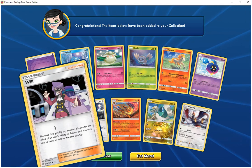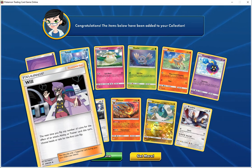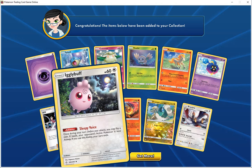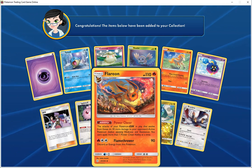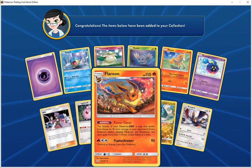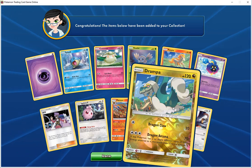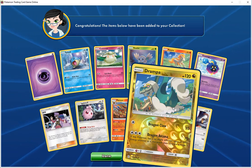Trainer Supporter Will — the next time you flip any number of coins for the effect of an attack, ability, or trainer card this turn, choose heads or tails for the first coin flip. Igglybuff, HP 60, Colorless — Sleepy Voice ability, once during your turn before you attack, you may flip a coin; if heads, your opponent's active Pokemon is now asleep, and your turn ends. Flareon, HP 110, Fire — Power Cheer ability, the attacks of your GX Pokemon in play that evolve from Eevee do 30 more damage; cannot apply more than one Power Cheer ability at a time. Play it, though, 90 — discard one energy from this Pokemon. Got the Holographic Drampa, HP 120, Dragon — Dragon Club does 20, Dragon Arcana 70+, if two or more different types of basic energy are attached, does 70 more damage for a total of 140.